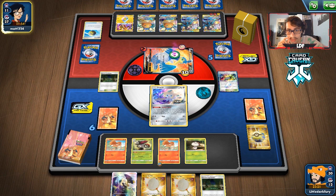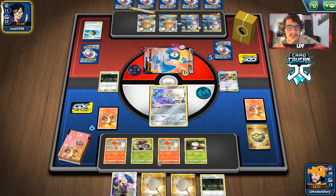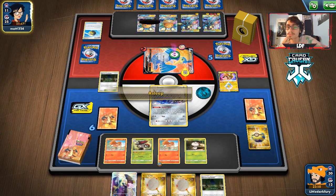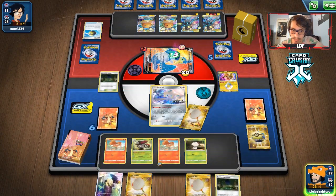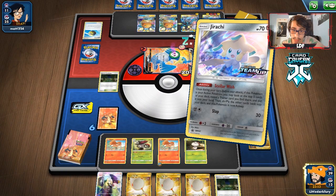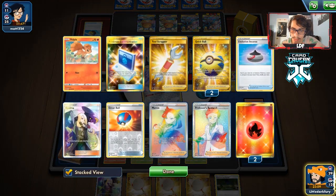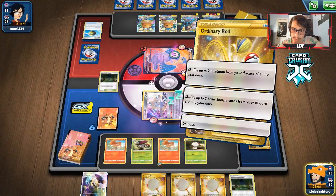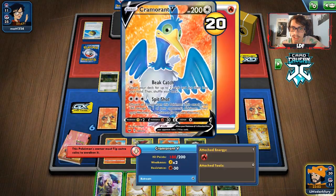They do have a Switch — Coco lets them get extra energy which is scary. They haven't played a Switch yet and I have to assume they have at least a couple. Oh, they don't have it! Now we're looking to knock out this thing. Stellar Wish — taking Ordinary Rod and playing it. Only getting the energy back, I don't think we need the Vulpix. We could Net the Jirachi here.